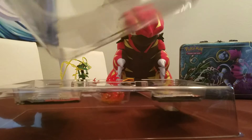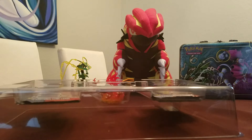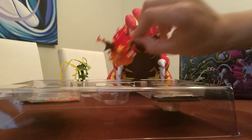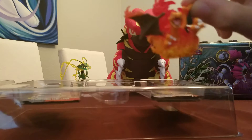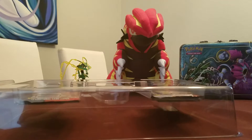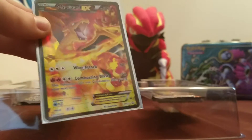So as you can see already, it comes with a nice Charizard EX promo card. I'm trying to do this without screwing up the card. He's going to show off the little Charizard EX — he's on fire, freaking out, like, 'Rah, my wings are on fire!' And that's pretty much the plot of that. I just wanted to sleeve it up very quickly. Really cool looking card. I still need to learn how to play this game though.